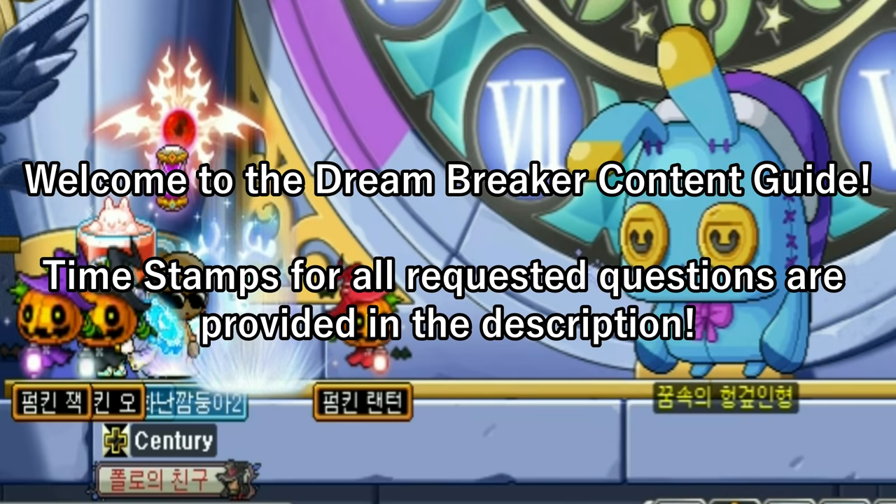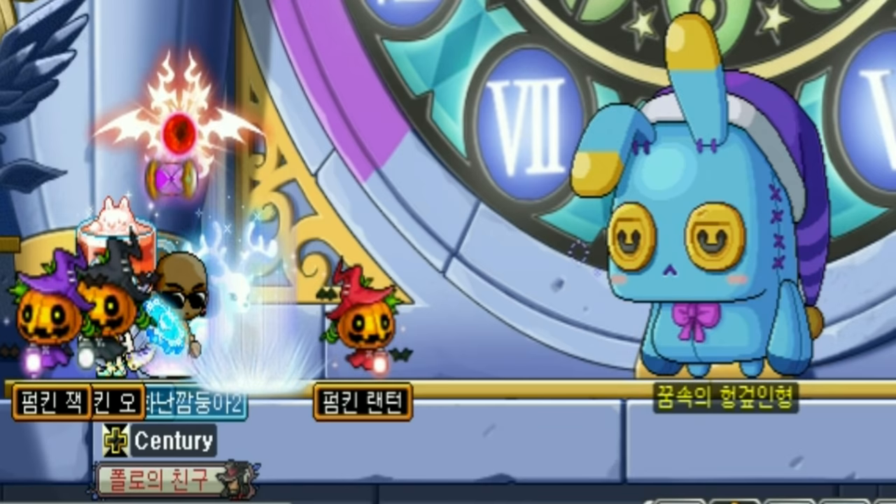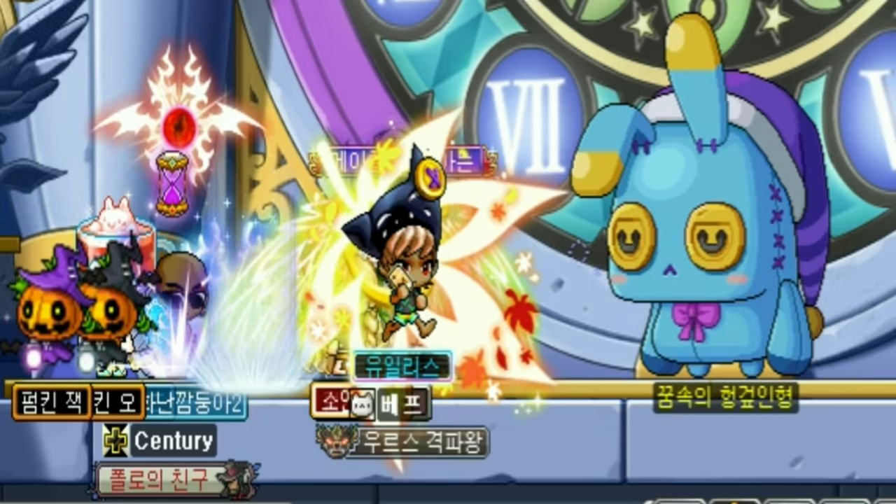Dream Breaker is the quest to farm Lushlin symbols. It's not a party quest because you can only go in by yourself. In order to get in, you need to be at least level 220 and have finished the Lushlin quest line up to the Lucid quest. You do not have to kill Lucid to enter Dream Breaker, so just remember to keep that in mind.